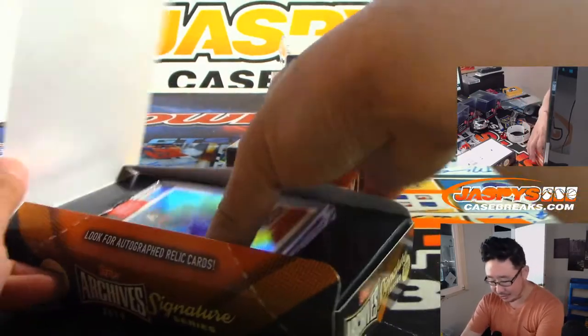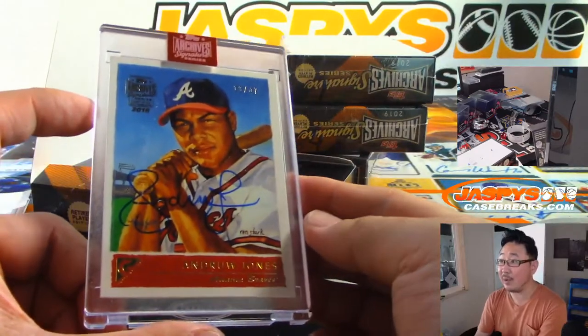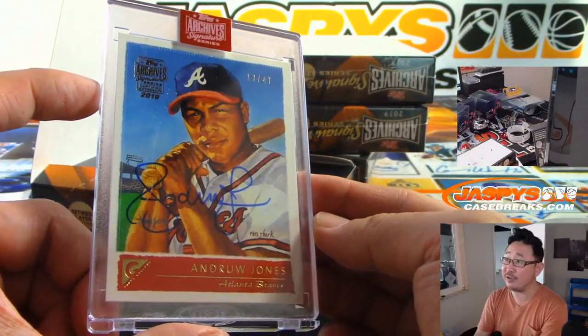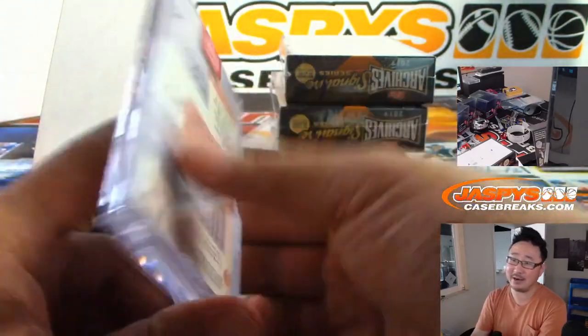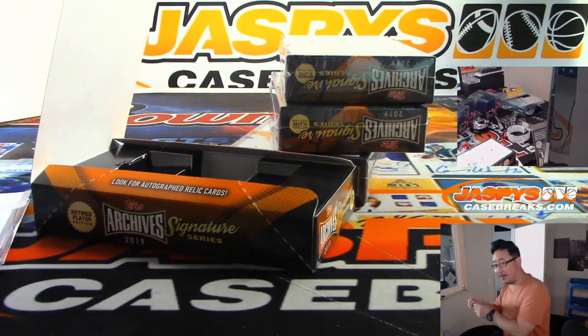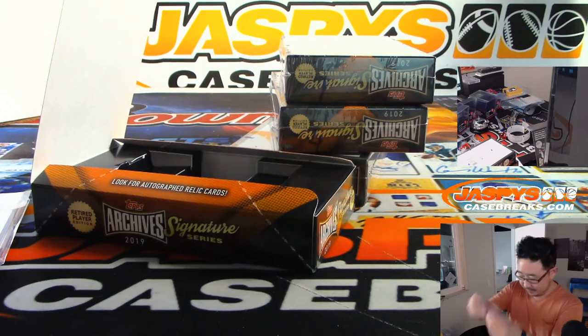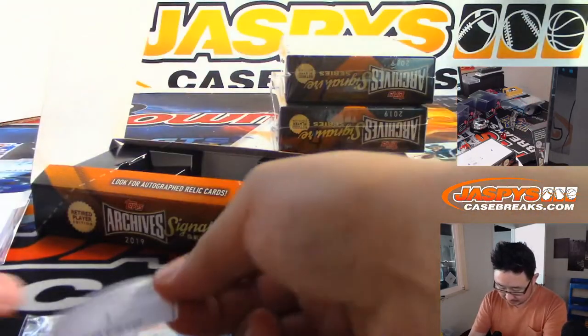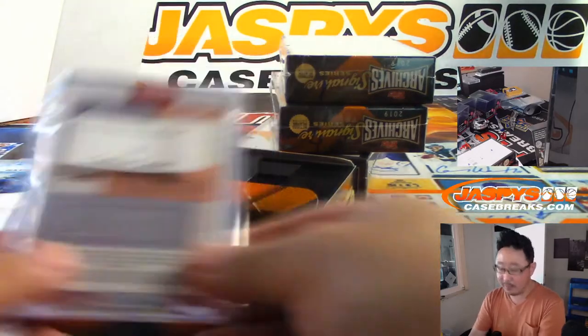Darren's got it — it's Andruw Jones. Braves Andruw Jones — that's how we want to remember Andruw Jones, who was incredible in a Braves uniform. 13 out of 47. Nice autograph too. So that is Colton's card, with Box 3.